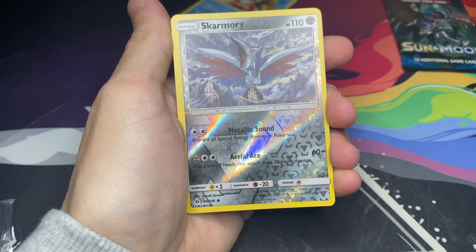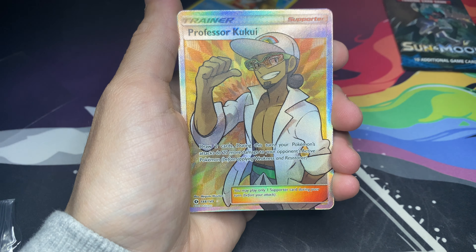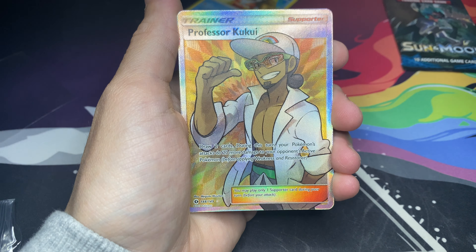We got Jangmo-o, Wishiwashi, Nosepass. Can we get something? We got a Jangmo-o. Lightning Energy, Komala, Mawile, Sudowoodo, and the code card — green code card. All right you guys, two more packs left, but we did get a beautiful Delibird.